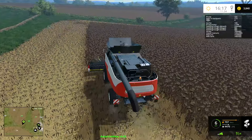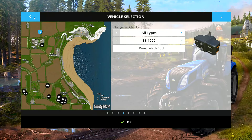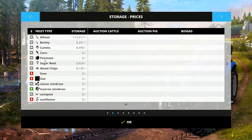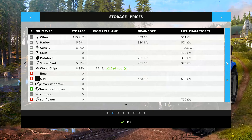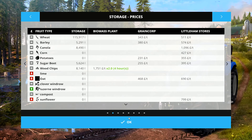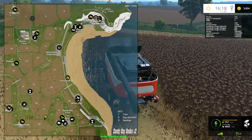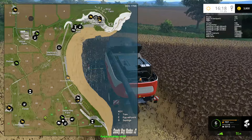Although I'm wondering if we should just go and sell them. Let's check the best price. So wheat, barley, canola, corn, potatoes, sugar, sunflowers - right down the bottom. We've got auction, cattle, orchard, pig, biogas, biomass. Grain Core doesn't sell or buy sunflowers. Littleham Stores is 799, Sandy Bay Stores is 860. So we've either got Sandy Bay Stores or Littleham Stores. The Grain Core won't take them - they take potatoes and sugar beet. We want Sandy Bay Stores ideally.